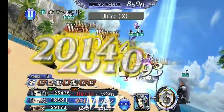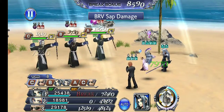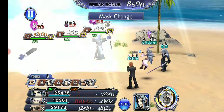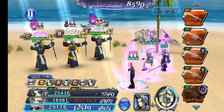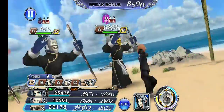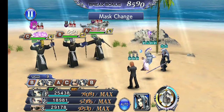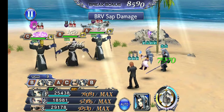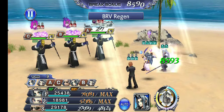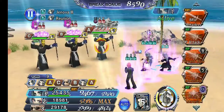I believe the first orb they get does leave at around 79%, so plan accordingly. Sephiroth's LD buff being on them also does help because it has a sap effect. And speaking of Sephiroth...